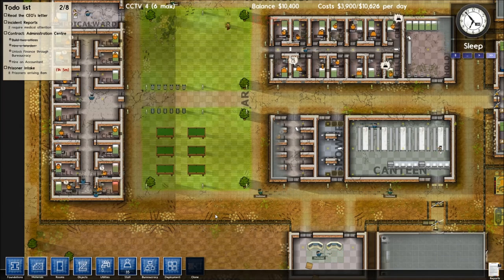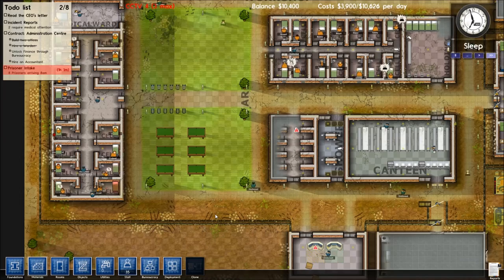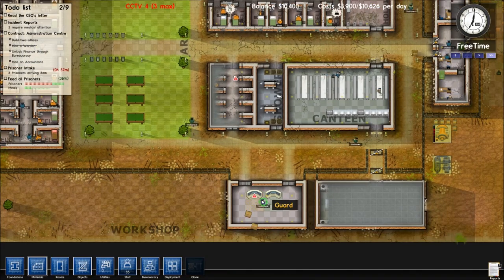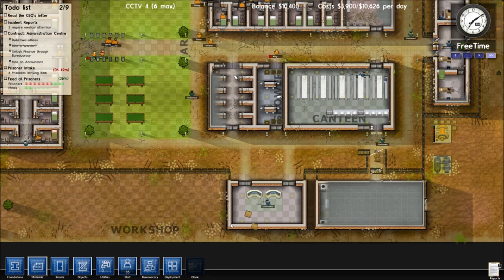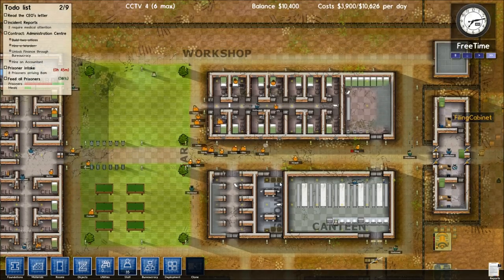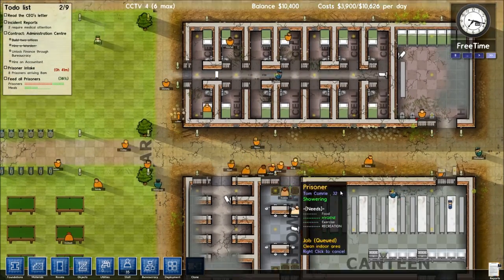Let's see. How's that prison doing? It's doing good. I might assign another guard sit here actually, so they quickly move between the two. It's free time, so a lot of them go for a shower.